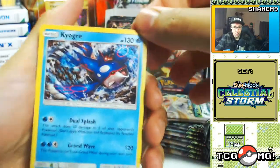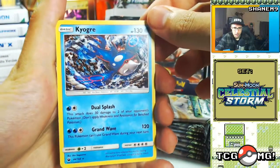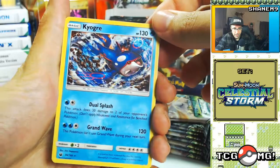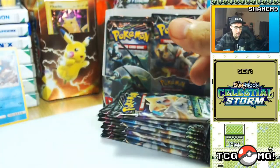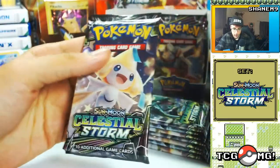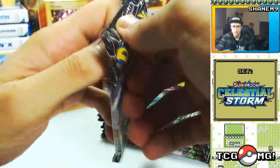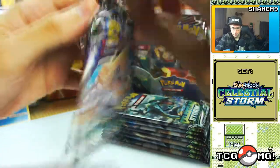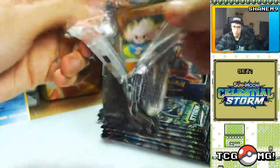Kyogre — alright, that's pretty cool. The holo — it's kind of one of the ones that's more tough to tell that it is a holo, but it is, you can see it there. I do like Kyogre; Kyogre, Groudon, and Rayquaza are probably my three favourite legendaries. Jirachi — wish maker — make my wishes come true please.